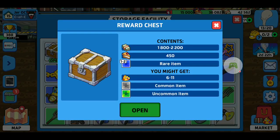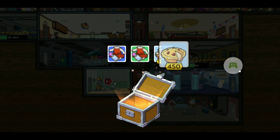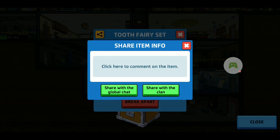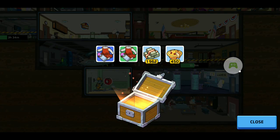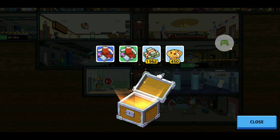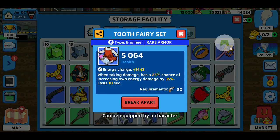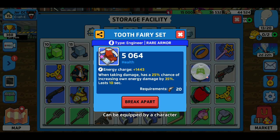Let's open our chest — that's the campaign version. I got an engineer outfit, that's a good one. If I want to use someone with an energy weapon. I'll share that with the clan. I got 450 food — nice. I also got a regular one. You need to be level 18 to wear that, and level 20 to wear that other one. You can break it down by category too, so it's easier to look at your inventory.